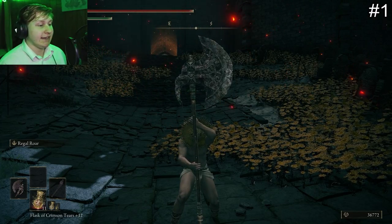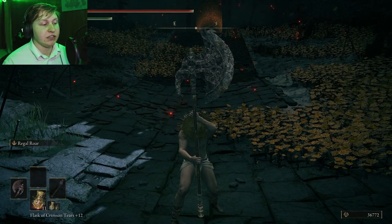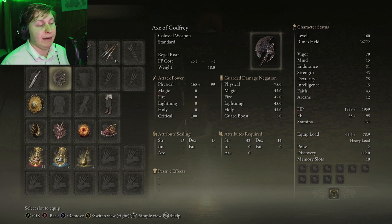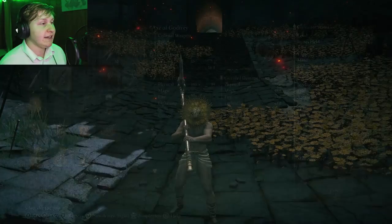First things first, let's talk about the Axe of Godfrey. Unfortunately, the Axe of Godfrey is going to be the first entry on the list, which means it's going to be the worst. The reason for that is because it has weird scaling that basically puts it into the qualification of a quality build, which means it uses both Strength and Dex scaling at pretty much even levels, requiring you to build both to fully optimize it.